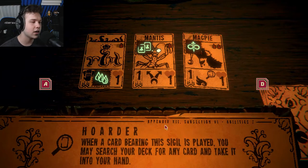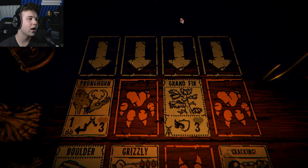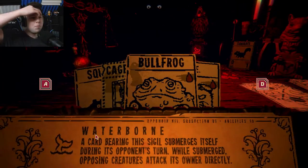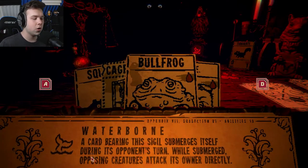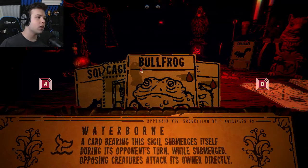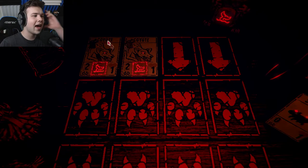You may search your deck for any card and take it into your hand. Seven attack! Did I neglect to mention overkill damage? Don't act like you didn't think I was gonna come back. A card bearing the sigil submerges itself during its opponent's turn - while submerged, opposing creatures attack its owner directly. So we just need heavy-hitting cards. We can't attack them.